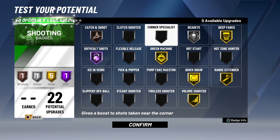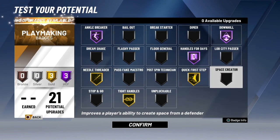For shooting badges, I'd start with catch and shoot on bronze, dead eye on silver, deep fades on gold — because you want those fades from three or mid-range like a shot-fader — difficult shots, green machine on gold, quick draw on gold, range extender, and volume shooter. I'd also recommend picking up corner specialist, tireless shooter, steady shooter, and hot start. The majority of these shooting badges are pretty good.